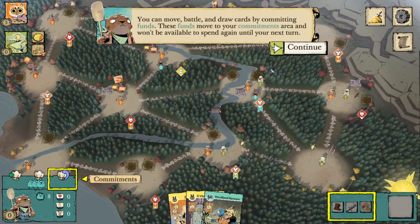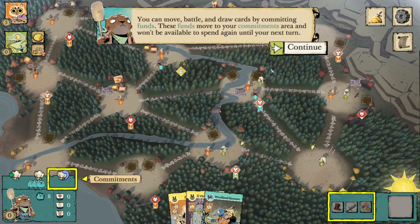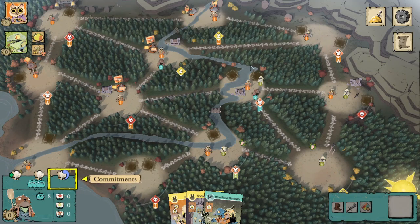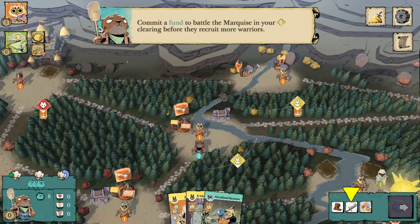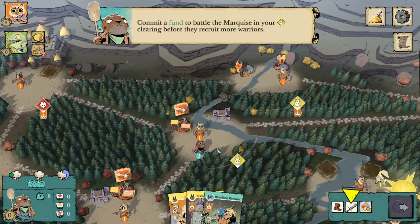You can move, battle, and draw cards by committing funds. These funds move to your commitments area and won't be available to spend again until your next turn. Commit a fund to battle the Marquis in your bunny clearing before they recruit more warriors.